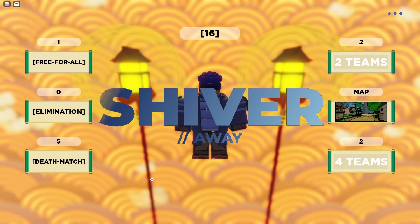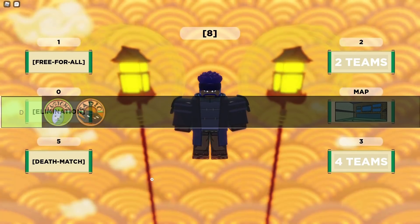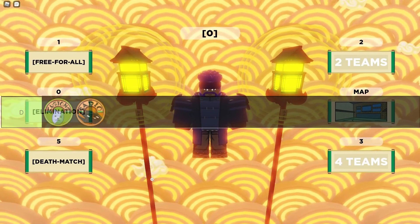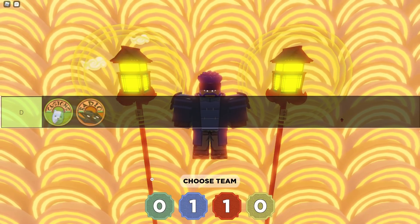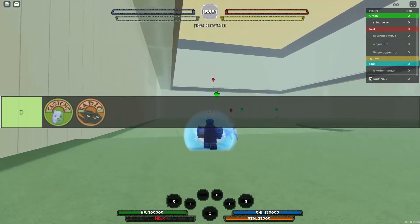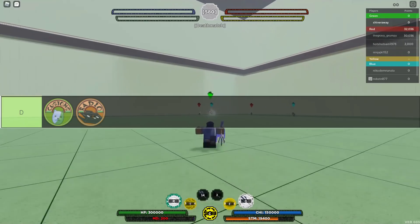The very first game pass we have is the Radio. Basically, you get some audio IDs from the Roblox library, put it in the UI, and your character brings out a golden radio that plays music in the vicinity — it's decently loud. It's a fun game pass if you want to troll people with funny IDs or play epic music during fights, but having it or not doesn't make too big of a difference in your experience.